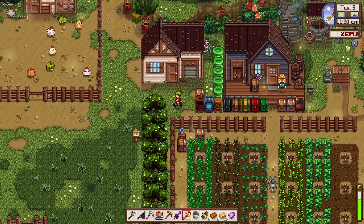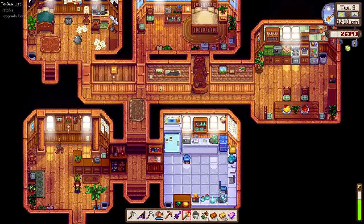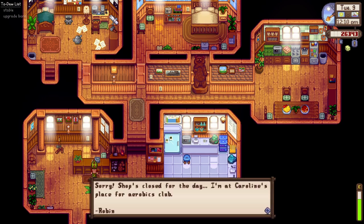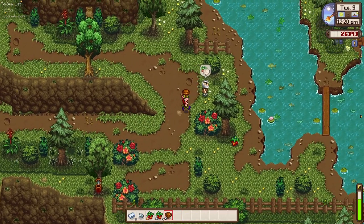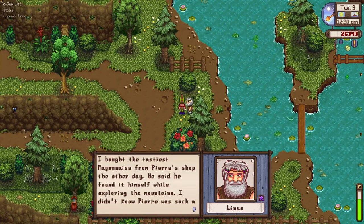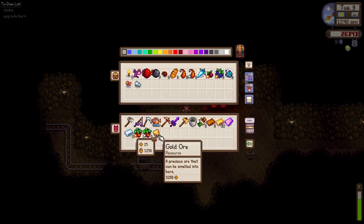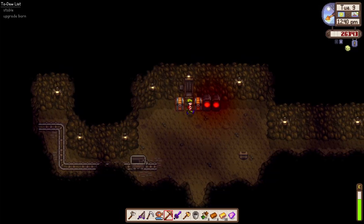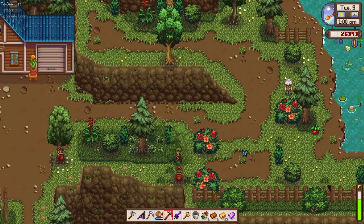Robin is not here right now — shop's closed for the day, she's at Caroline's place. So every Tuesday Robin's shop is closed. I'll just say hi to Linus. Looks like people are very happy with our mayonnaise. We have 18 gold bars — we'll stop smelting gold ores for now just to save our coal, since coal is harder to find.